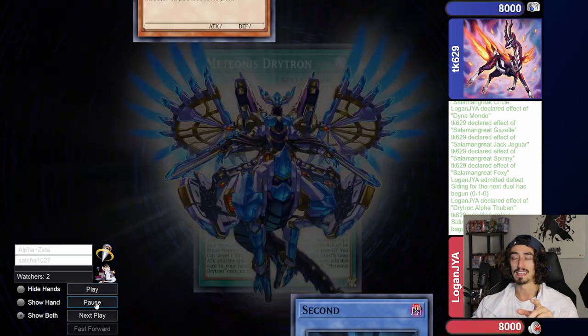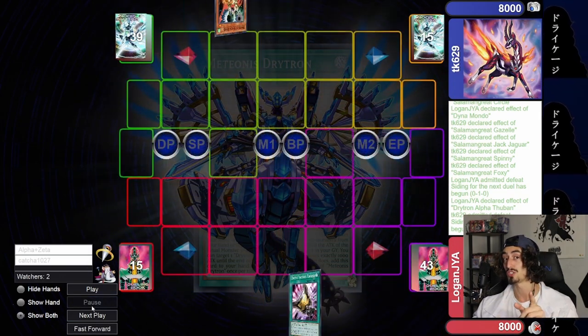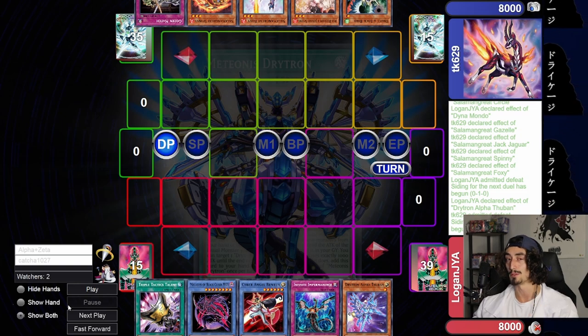I'm going to go Alpha Pitch Zeta, and he knows it's over. If you need to know what Alpha Pitch Zeta does in this build, I suggest you come check out the combo tutorials on my channel — I'm going to be doing a brand new deck profile and a full in-depth combo tutorial in the near future. Definitely want to check that out.